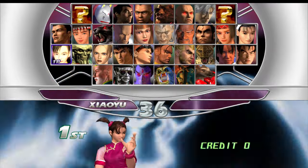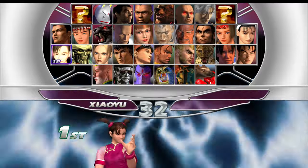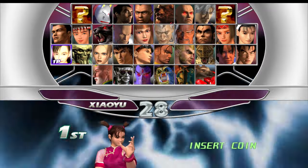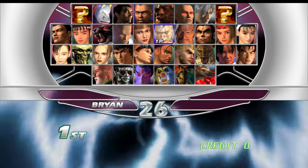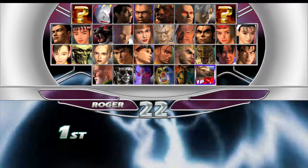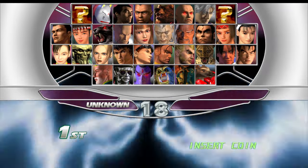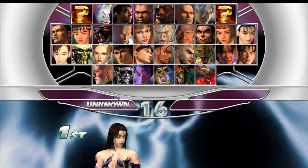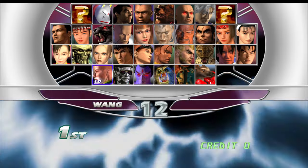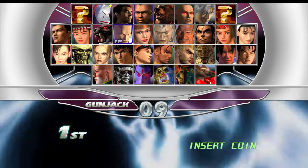Here's the character select screen. And listen to this music — this is absolutely awesome. The arcade version has got nothing on this. We've got a great selection of characters here. One thing I want to mention before I choose my characters: if you go to Roger and press right, you'll be able to select Unknown. And if you press right again, you'll get Tetsujin. So they're not sort of viewable on the character select screen, but they are there.